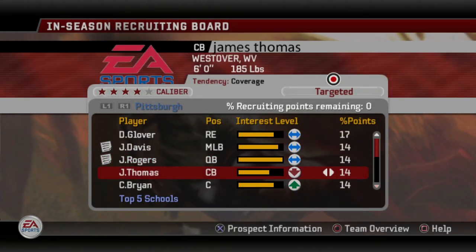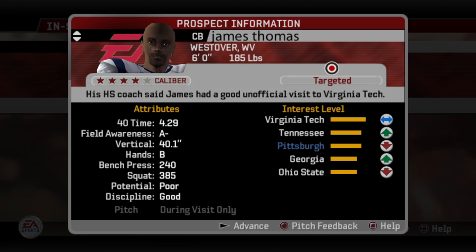For Jeff Rogers, the pitch feedback shows he doesn't care about academics and is indifferent to coaching style. Since he's looking at Tennessee and Michigan — both six-star programs — that suggests he cares about program prestige or coach prestige. I'll take the guess and go with program prestige and hope he commits. Meanwhile the cornerback James Thomas has moved down slightly — Tennessee is putting extra effort into recruiting him, but we're still holding at number three.